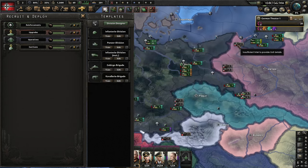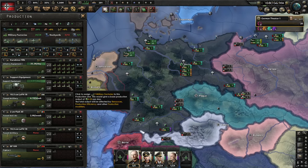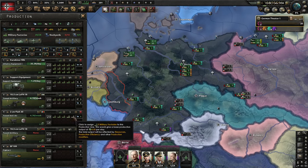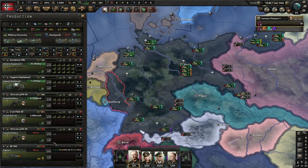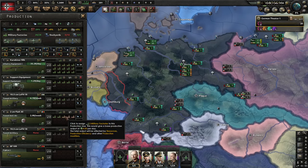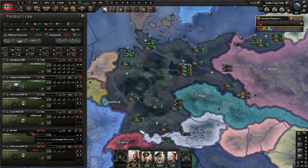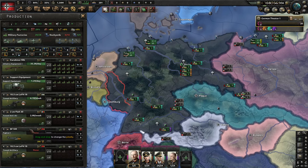A smaller army that's better built out with good division templates is going to be better than just spamming out divisions. Having quality division templates and quality divisions with good training is extremely important. As you ramp up your production, you can play with what you want built and when. You can even add another production line of artillery, then switch to flak, then go back to artillery without having to micro the screen — that's a cool trick you can use. Try not to build too many different types of equipment.